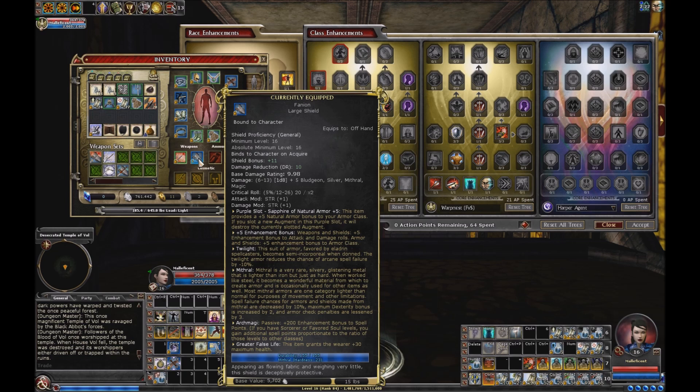I appreciate that very much. Slotted it up with Natural Armor 5, got Arch Magi on there, Greater False Life — awesome shield. As I mentioned in my last video, it's got Twilight and Mithril on it, zero arcane spell failure. That doesn't help this toon, but a Sorc, a Wizard, or even a Bard could use this. Bards don't have restrictions on large shields, so even a Bard could use this. It's a really awesome heroic shield.